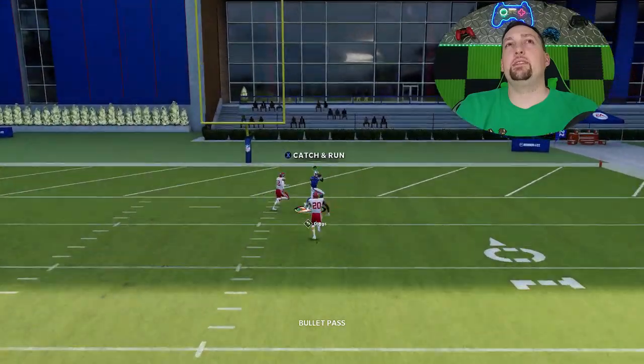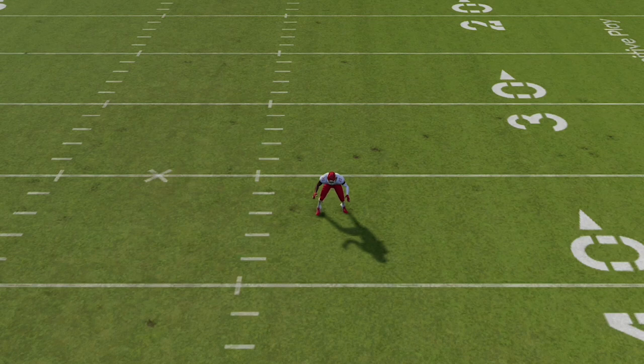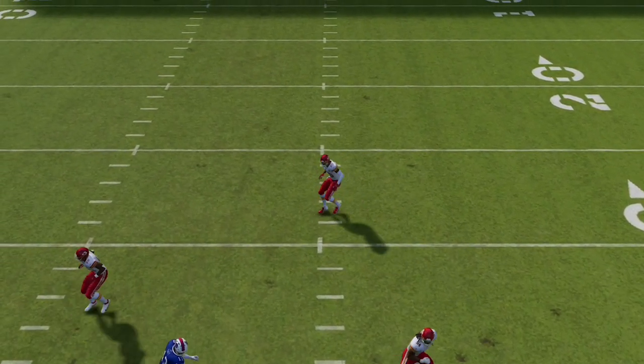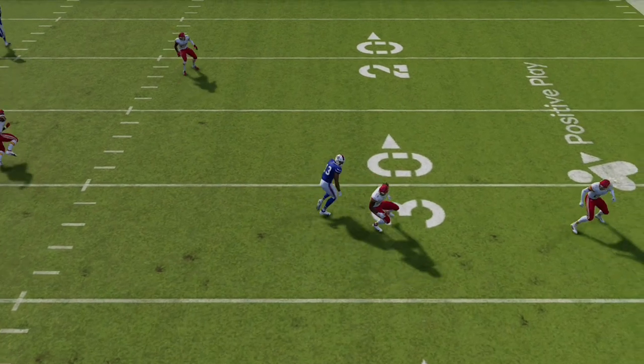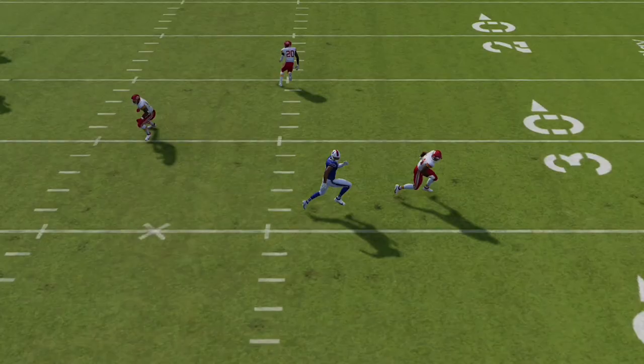You can see how this guy just gets open right over the middle very easily. Now if we go to the replay and we watch his safety, for whatever reason he does react like you would expect him to, but something calls him down — which is typically going to be this crossing route underneath here. This deep crossing route typically has that effect when it comes to cover two safeties, which is what makes this play so good.